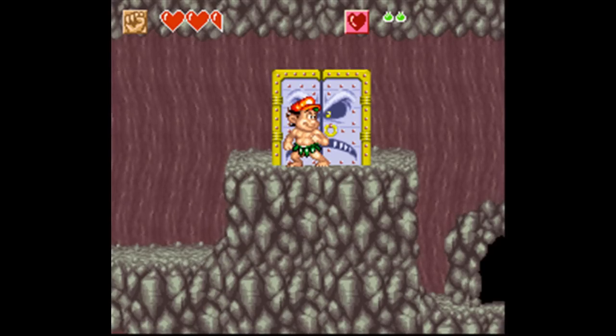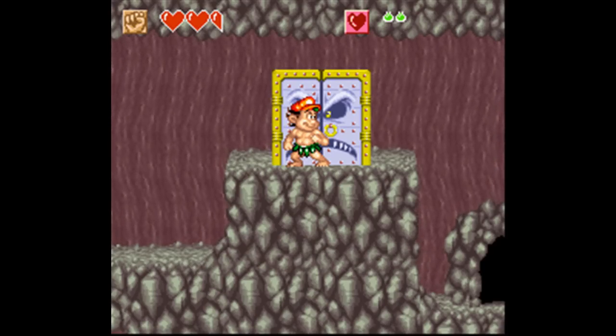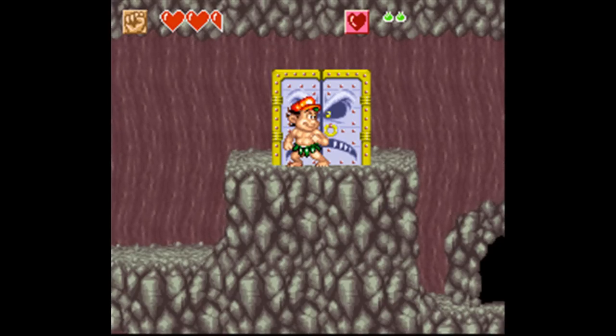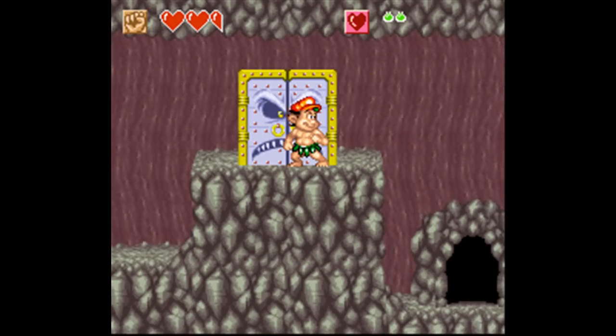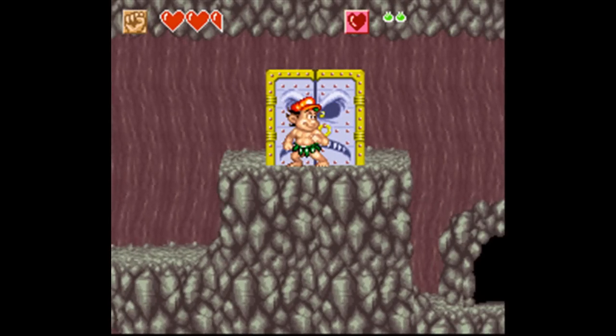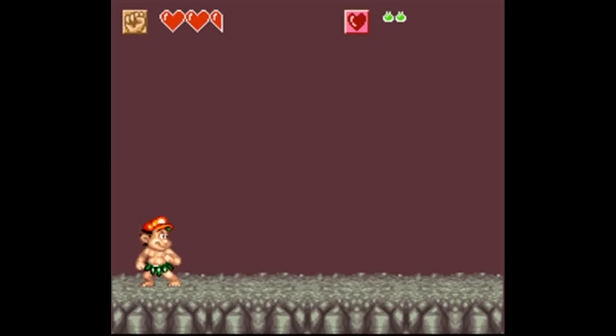Welcome back to another episode of Let's Play Super Adventure Island 2 for the Super Nintendo. This is part of my challenge run where I don't use any equipment including weapons, armor, shields, or items unless necessary, and I can only use the recovery spell. We're in the basement of Boa Boa Island, about to take on the boss.